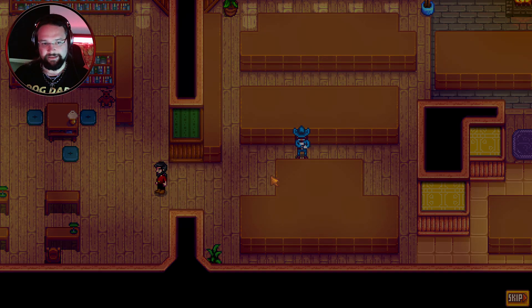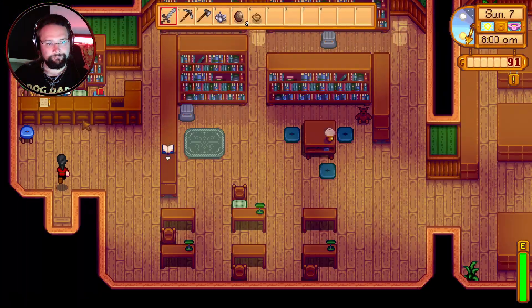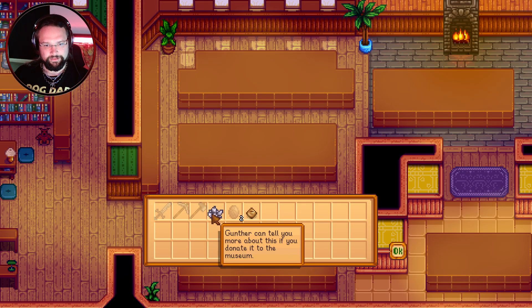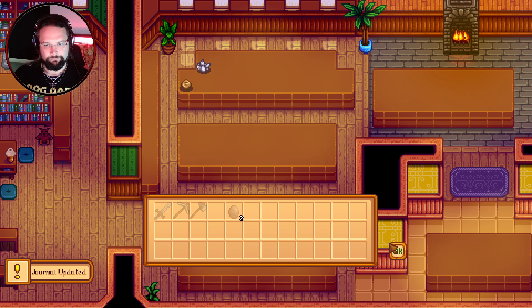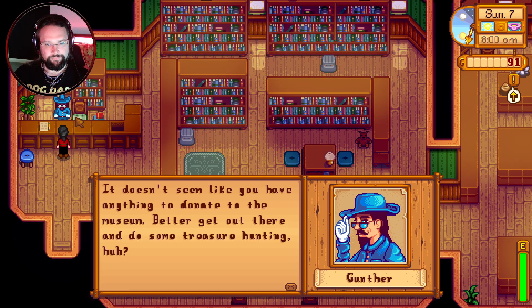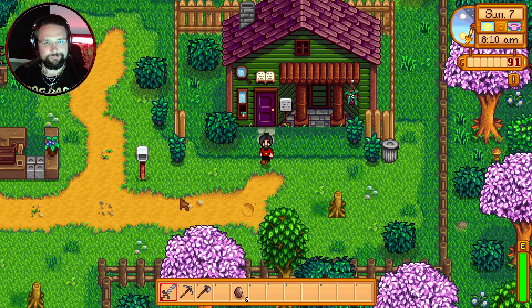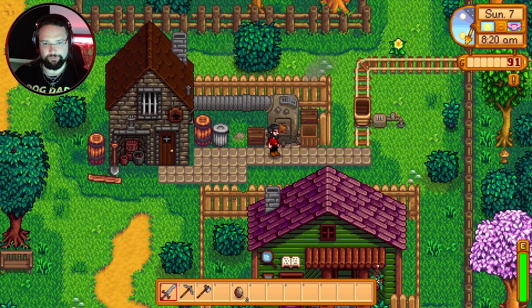I try to hand the items directly to Gunther, but he insists I go to the front desk. I donate to the museum — it doesn't seem like I have much to donate. He says 'better get out there and do some treasure hunting,' and I get nothing for what I've given him. Rude. But it's fine, we'll find some more things.